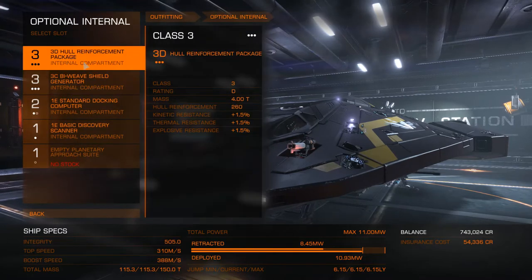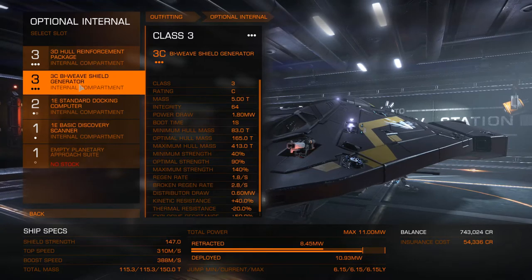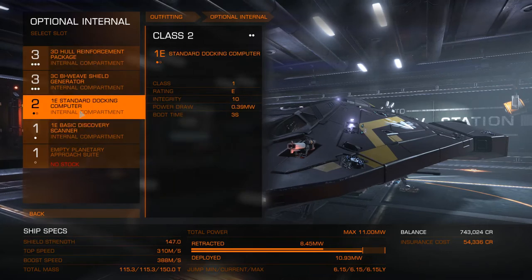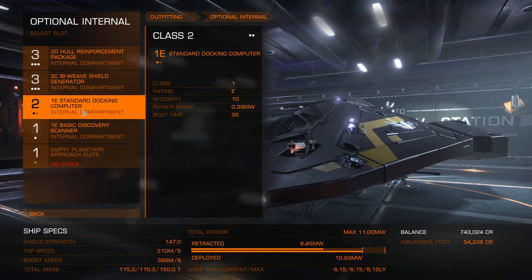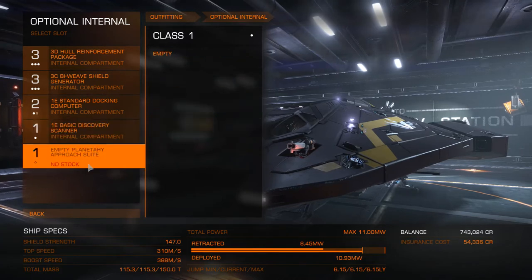In optional internals I've got a 3D hull reinforcement package. I've got the bi-weave shield generator because they recharge quicker — or start to recharge quicker. I have a standard docking computer; after banging off the walls of stations for a while I decided to put that in. It's nice to relax when you've been out bounty hunting with a couple of hundred thousand credits in bounties — you hit the station, activate it, and just walk away. I also have a basic discovery scanner.